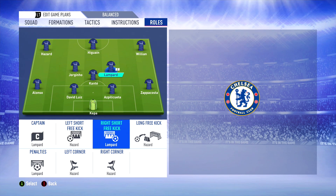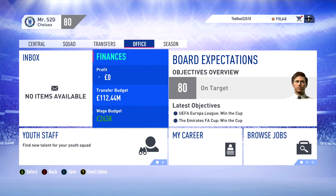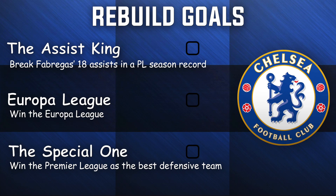Hazard and Frank Lampard to share the free kicks, Lampard on penalty duties as well, and Hazard to take corners. We do have an incredible budget of about £112 million - that should definitely help us make some solid signings in the first season itself. You guys really enjoy the concept of having objectives and goals in these rebuilds, and they make their return for the Chelsea rebuild as well.